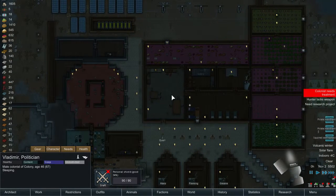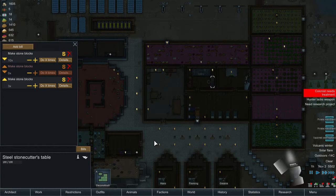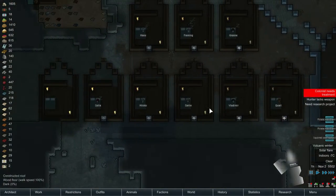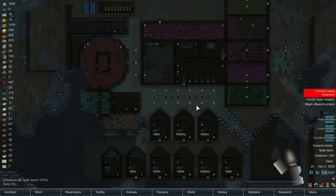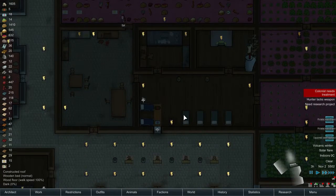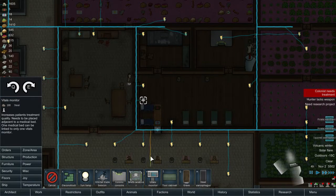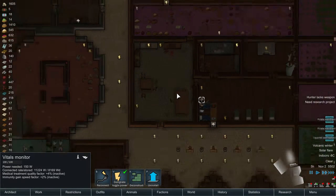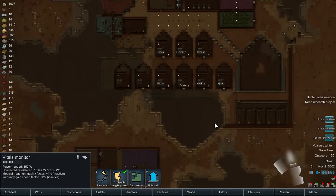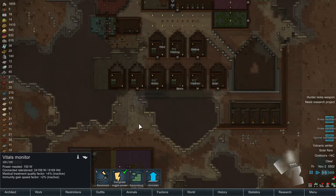We've got marble blocks — we should make some nice limestone right now to finish the floors here. It's so strange looking, the whole base in the dark right now. I'm going to make another vitals monitor here, and I think I'm going to make the hospital here.